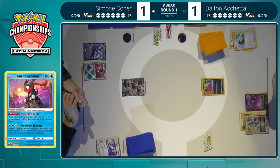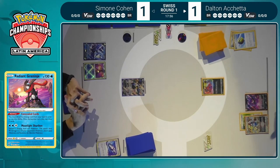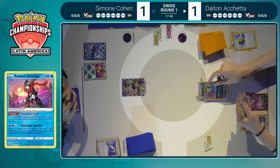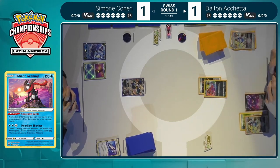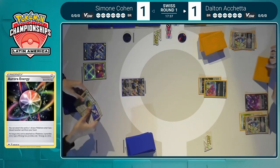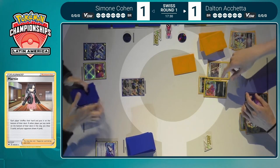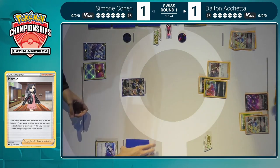Without Archeops in the discard pile, the Lugia V-Star is just a 280 HP evolution that does 220 damage for 4 energy. It looks like an Aurora Energy being debated — and Dalton has another Lugia V-Star. Dalton's hand is really not good, though he does have a Marnie. It's an awkward spot — he knows his opponent didn't do the most. She did play an Irida and just drew a pass. That's probably why Dalton didn't play Marnie on turn one, wanting to hold off just to see what Simone had, but she did have a supporter card.